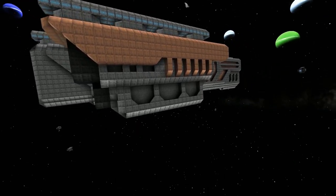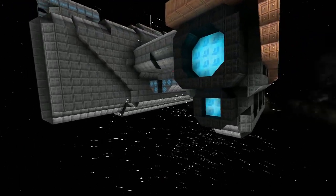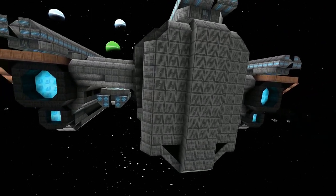I like how you're using rock in addition to the hull types to get that extra texture. I'm liking the use of wedges. It's a very subtle handle in the back as well.